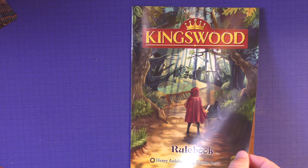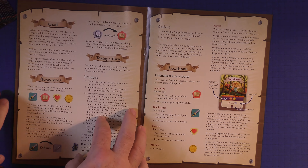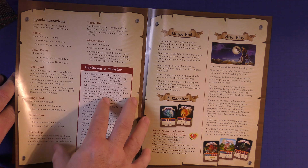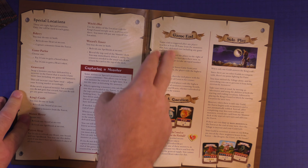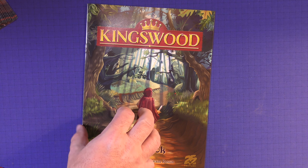Here's the rulebook for Kingswood. When you open it up, you have a picture of all the components and setup. It covers your goal, your resources, how to take a turn, and it breaks everything down in detail. It's a very simple game — it may not look like it from the rulebook, but it is very simple. It covers how to capture a monster and includes solo play. The rulebook will probably take you 10 to 15 minutes to get through. The game is super simple once you get it up — it was deceivingly simple how to play.